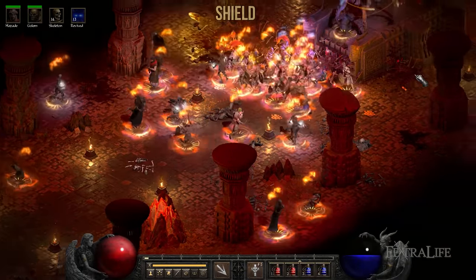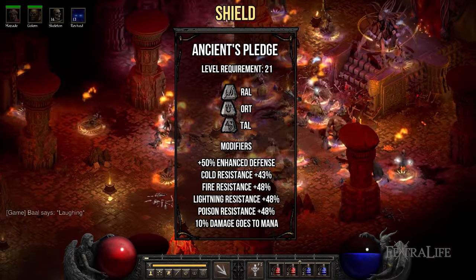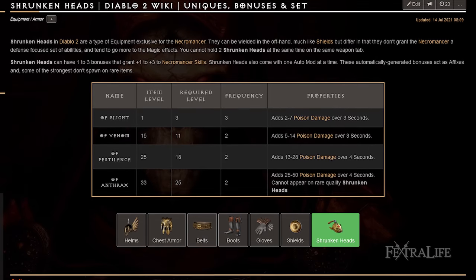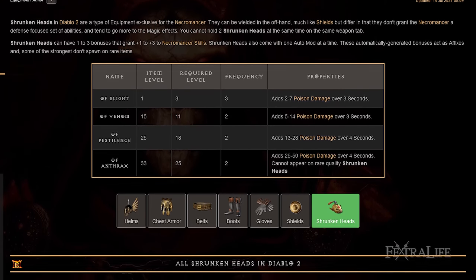Moving along to shields, the first one is the Ancient's Pledge runeword. This shield doesn't provide plus skills but compensates by granting a huge boost to resistances, allowing you to survive early Hell. Next is Shrunken Heads — these shields usually come with plus skills on them, so make sure to check their mods each time you find one.